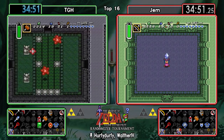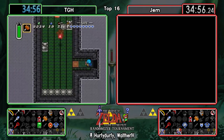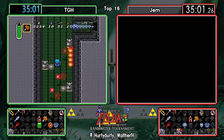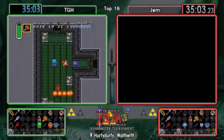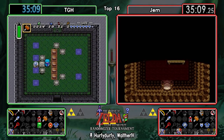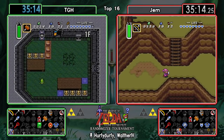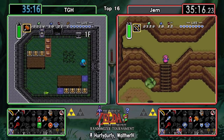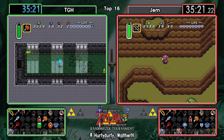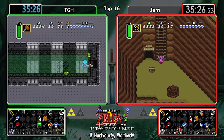Gem gets his revenge in Eastern Palace, picking up his second crystal. He decides to save and quit - I was kind of hoping for that Catfish-Zora play, but I can totally understand why he wouldn't. At this point they might just save it until they have the Flippers as well, so they can get the waterfall too. Heading up Death Mountain with the Mirror and the Hammer - that's a lot of locations they can check.